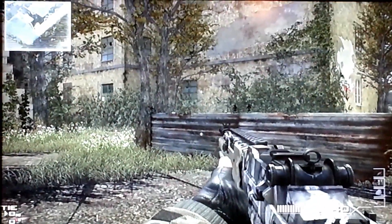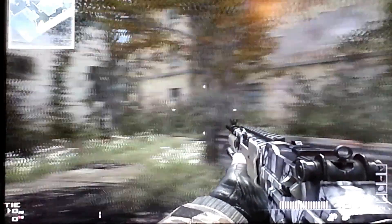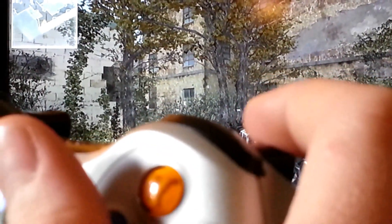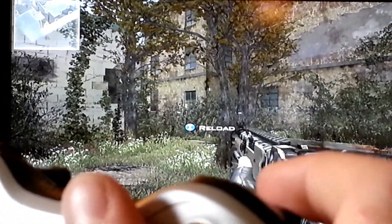Now if you look, we're in drop shot, rapid fire, and aim. When I hold down the right trigger — only the right trigger — I'm going to drop, rapid fire, and auto aim in. And then I also have auto stand equipped, which enables you to stand right back up when you release the trigger. And that's how that works.